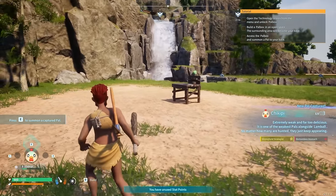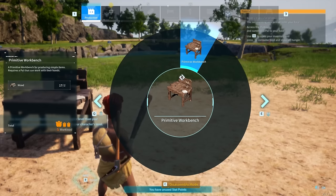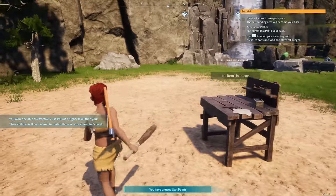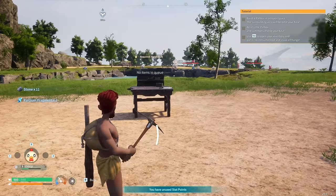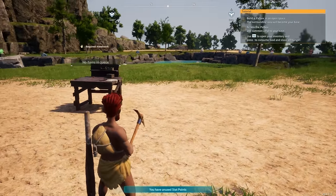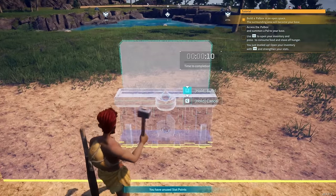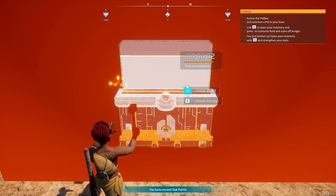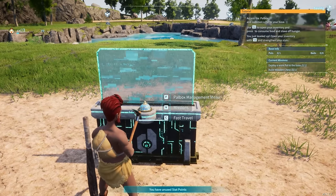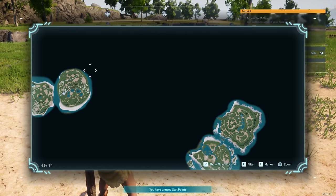Press E to summon your captured pal. We need to unlock the pal box and build it. Built — but insufficient materials, I need stone. Oh my gosh, this is amazing! There's our little chickpea healing in the pal box. We can hit 1 or 3 to swap between pals. Let's place the pal box — the surrounding area becomes your base. Oh, fast travel! This area is massive!